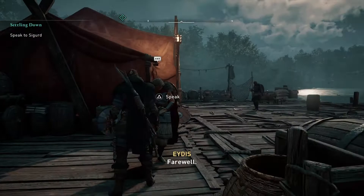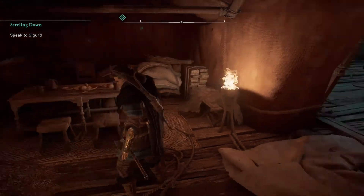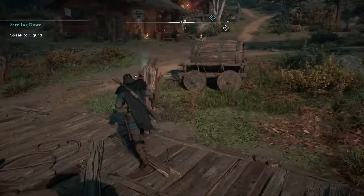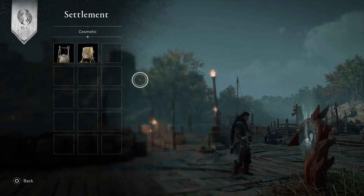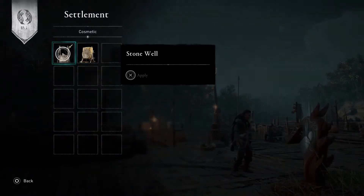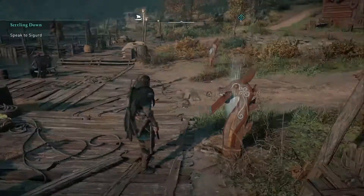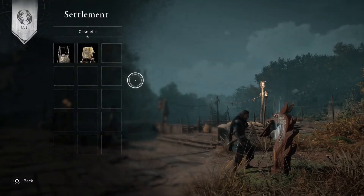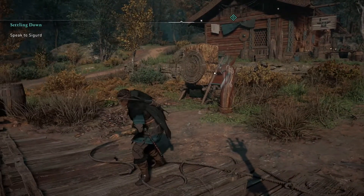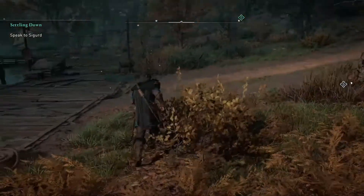We should do a couple of raids to get some supplies pretty quick. There's so much to do. Oh, just a decorative element — archery target, stone well. Why not? Doesn't cost anything. So let's do the archery target over here, so our Vikings can practice. We need to make sure that they're in tip-top shape.